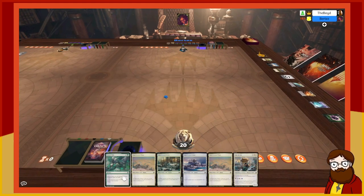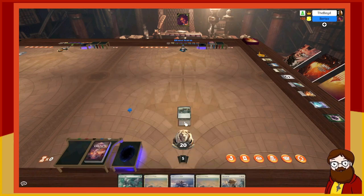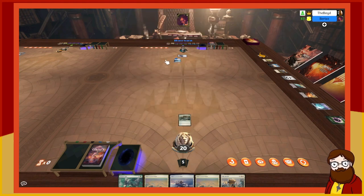I rolled higher, so I'm going first. I'll play a forest and pass. I'm going to play an island, tap the island, play the Dalcan Mentor — a one-mana one-one that taps for white or blue, and if it's enchanted, your Dalcan Wizards have flying other than itself. So other ones get flying but it doesn't get flying itself.